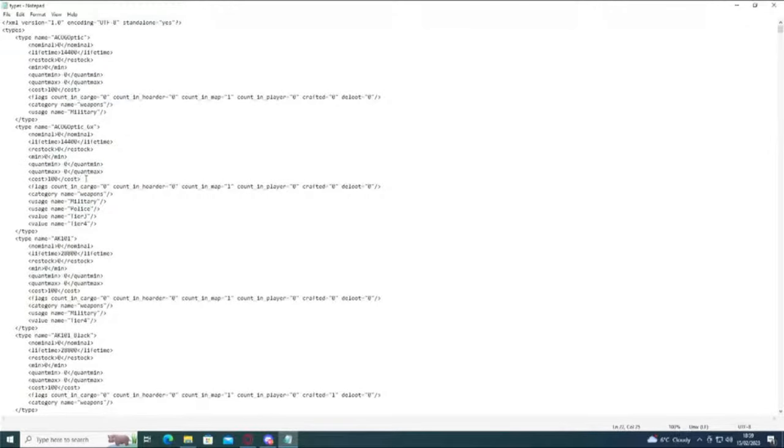Cost is how important the server considers the item as. It's a percentage between zero and a hundred percent. A hundred percent means it considers it as important as every other item. The lower you put that, the less likely it is to spawn those items, and it will try and choose to spawn other things that have 100%. Now this next one here, it's very very likely you're ever going to have to play with that — literally leave it as that for everything you do. You'd have to be way too advanced before you start to play with that.